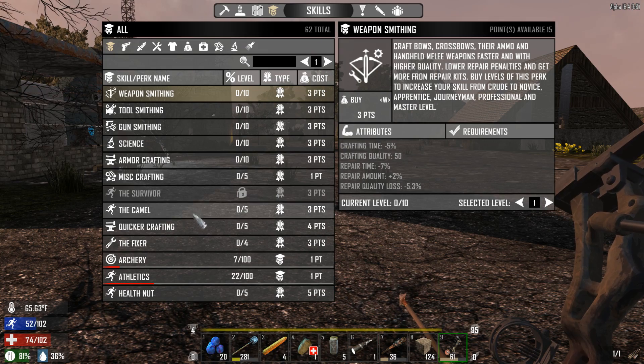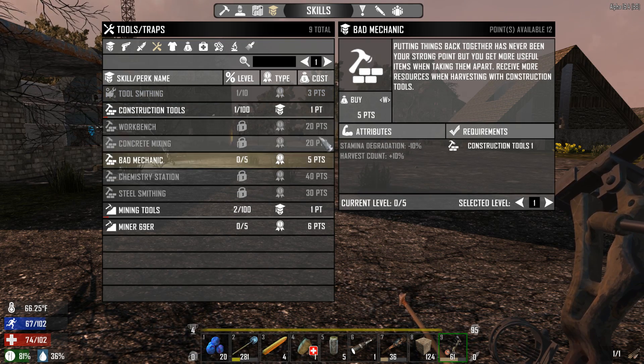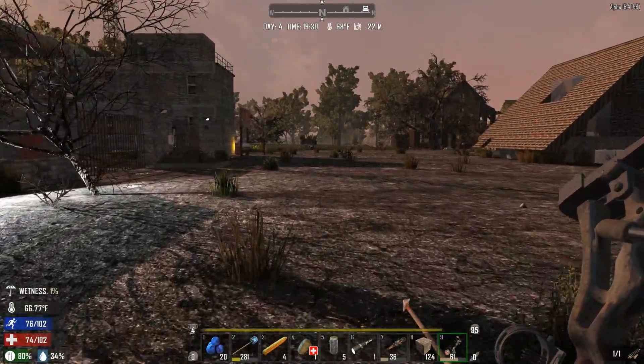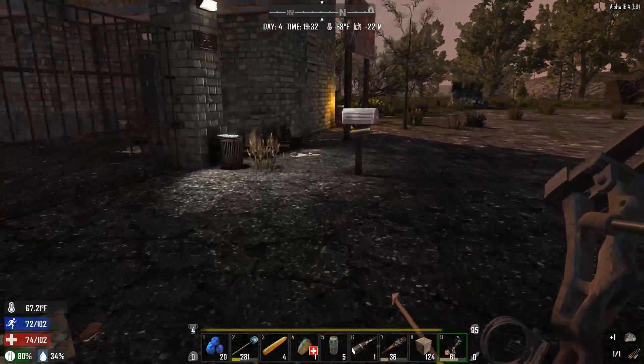What do we actually have here for skills? Let's take a look here. Tool smithing — we're going to be making tools. It's probably a good idea to raise those up a bit. Bad mechanic is almost useless because I don't think you can even make stone axes in this mod. Maybe you can — I don't know, I didn't see them though.